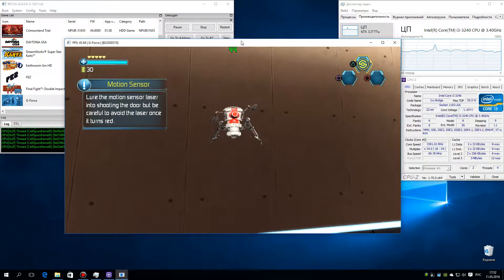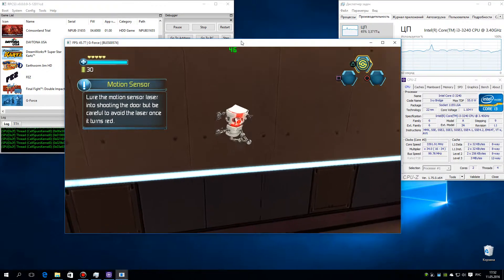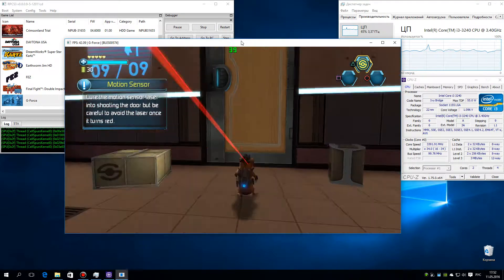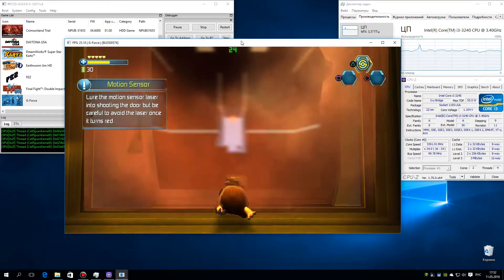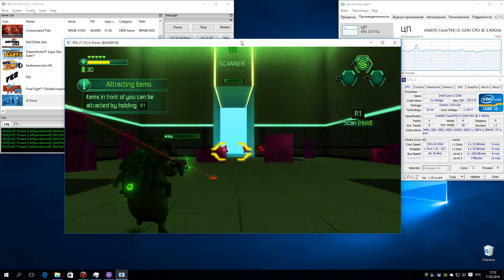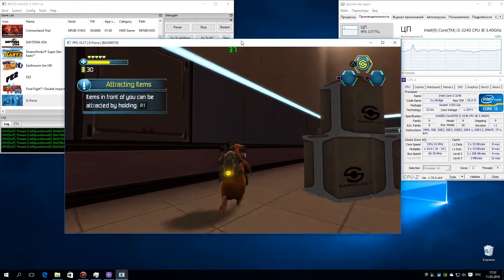Lower the motion sensor laser in the shoe to the door. But be careful to avoid the laser once it turns red. Items in front of you can be attracted by holding the electro-whip button.